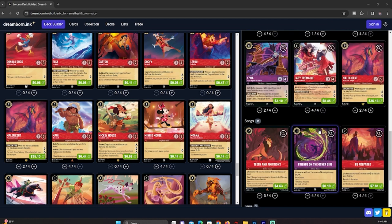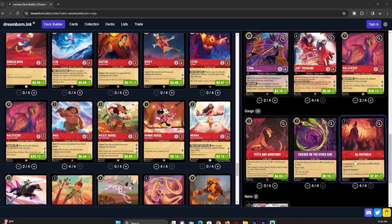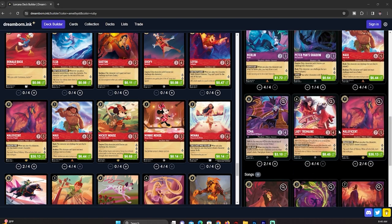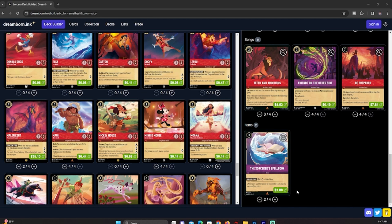Friends on the Other Side is essentially Pot of Greed — draw two cards. The combo is Maleficent draws one card, then you sing Friends on the Other Side to draw two more cards. Be Prepared is the best board wipe around — you can sing it on a seven-cost body, but as the only card that can sing it is Maleficent, we'll typically just hard cast it. Finally, we have two Spellbook. As a control deck this is a win-more card: drop it for three cost, it draws, then pay one and win the game. Keep it in hand until the last moment — especially with Binja in the format for Steel decks — then slap it down to win.